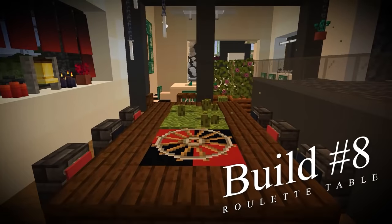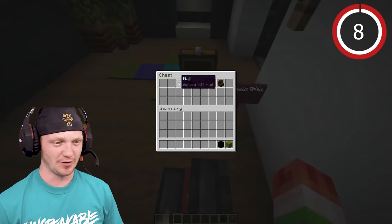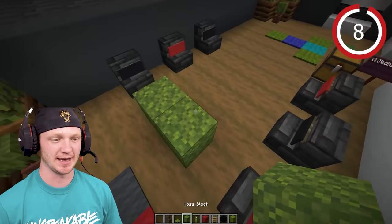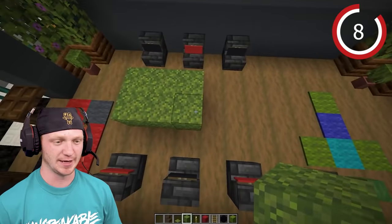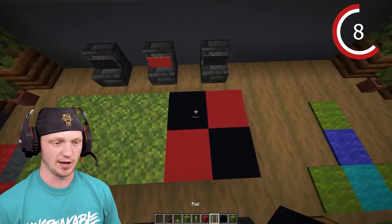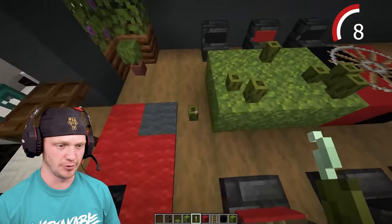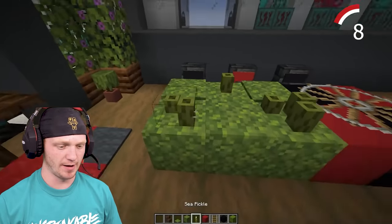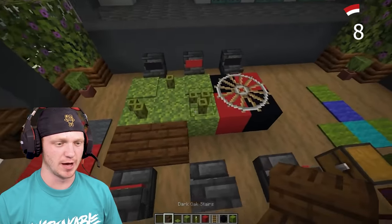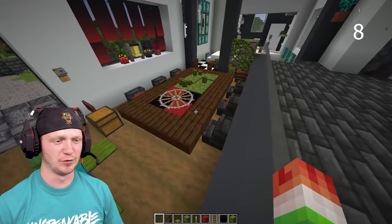Leaving the kitchen, we're going to build a roulette table for some games. Take some moss blocks in a three-by-two layout, place two red blocks, two black concrete, and then some rails going in a circle. Add some sea pickles, drop moss carpet, and finish it off with stairs going all the way around. What a beautiful table.